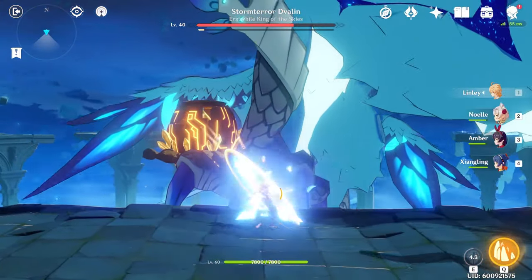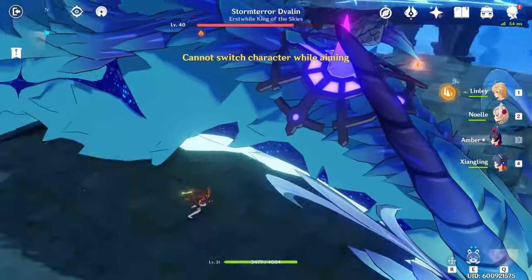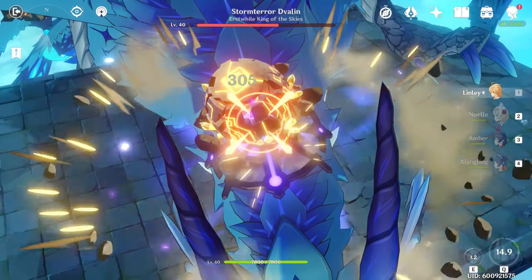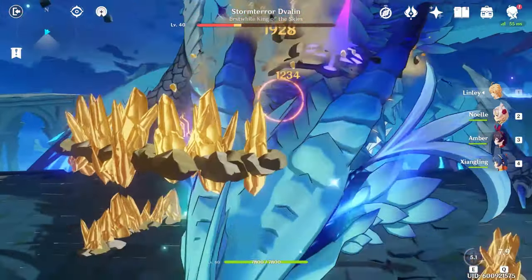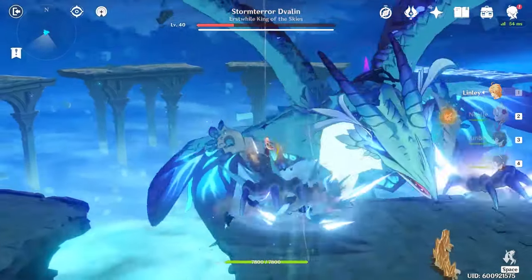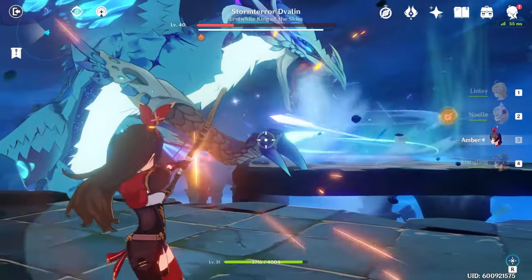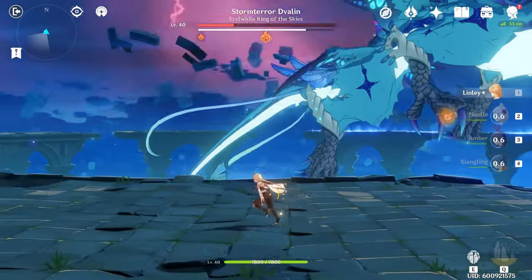Place a rock for DPS — when he lands, it'll break the rock and take damage. This is also why you want to bring a ranged character like Amber: just in case there's one sliver of HP left on the shield, you can snipe it down. Note that Amber doesn't do a lot of damage when hitting anything other than the claws — his shield takes increased damage once the claws are on the platform.